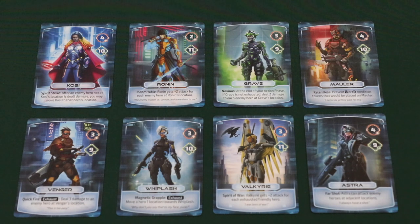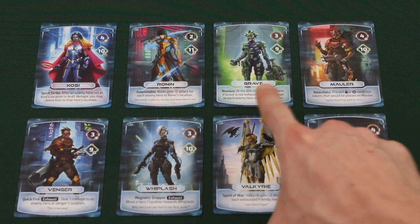For the first game of Guardians, the rulebook recommends that players skip this draft, and instead one player is given Whiplash, Valkyrie, and Astra, and the other player is given Ronin, Grave, and Mauler.